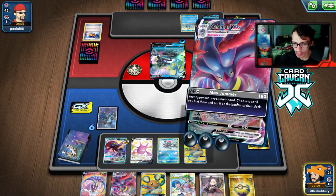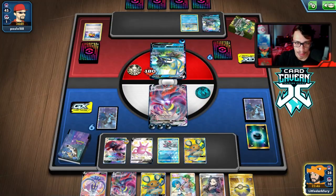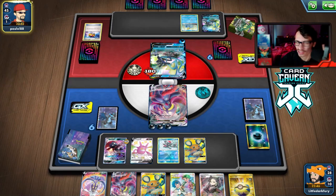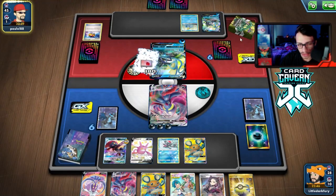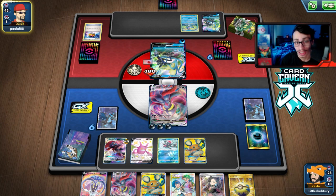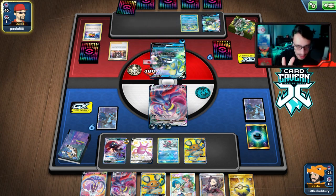We whiffed the Air Balloon — that's a big whiff. We hard retreat and go Max Jammer. They have multiple ways to get out of hand lock with Drizzle. I'm overthinking what to take away — maybe I should have taken the Air Balloon or water energy. I'm not sure any of those cards were super relevant to remove, honestly. Either way, we got Cheryl off the top which is huge!